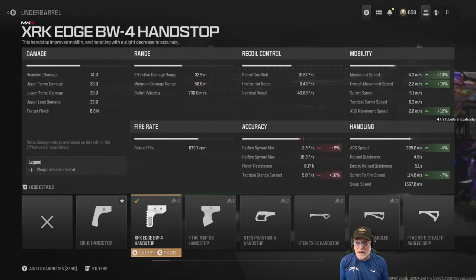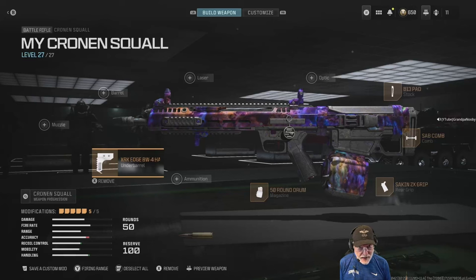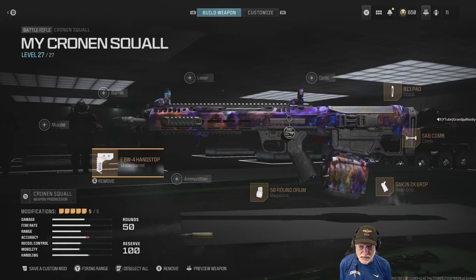The XRK Edge BW-4 hand stop — that's a lot of consonants — helps with movement speed and significantly with crouch movement and ADS movement speed. So if you take out that 50-round drum and slap in something else or leave it at default, your ADS movement speed is going to be good. It helps with aim-down-sight speed and sprint-to-fire, but hurts hip fire spread roughly 9%, so we're going to have to live with that. That's the Cronin Squall as I have it configured — multiple configurations depending on which mode I'm playing.